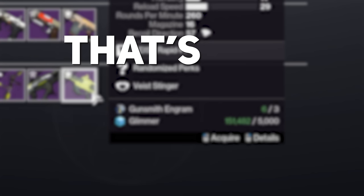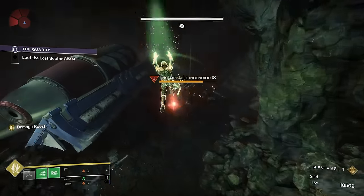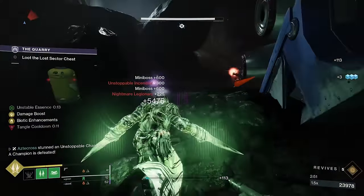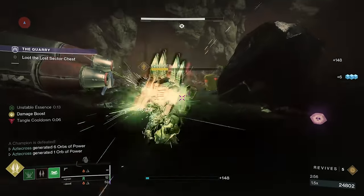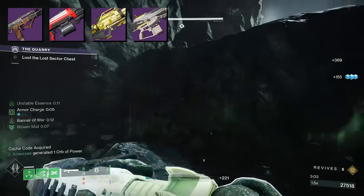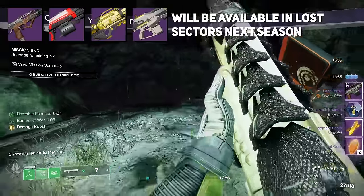You might be thinking that's way too many Ingrams, and before this season you would be right. But now there are new methods and farms that will net you Gunsmith Ingrams very quickly, which we'll cover in just a minute. For the second method, Lost Sectors will now be a guaranteed source for rolled loot — this is actually the place you want to be if your weapon is not featured within Banshee's Foundry Focusing. However, new weapons added to the rolled loot pool this season are not featured here and can still only be acquired through random Ingrams, but will be available here next season.